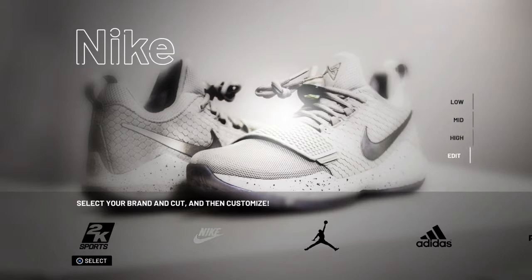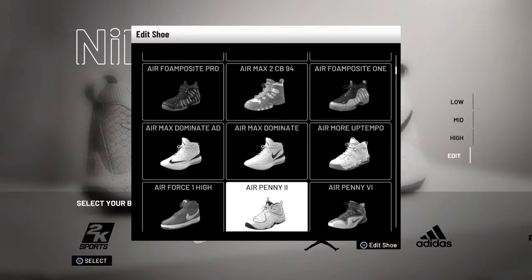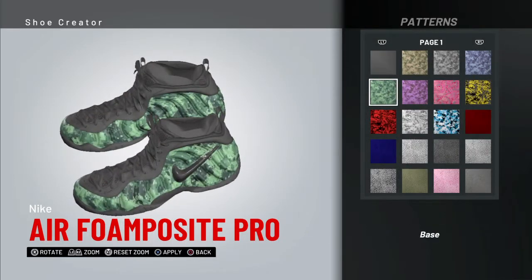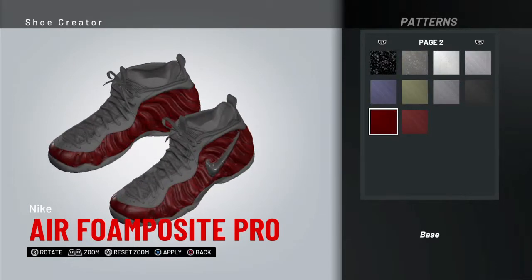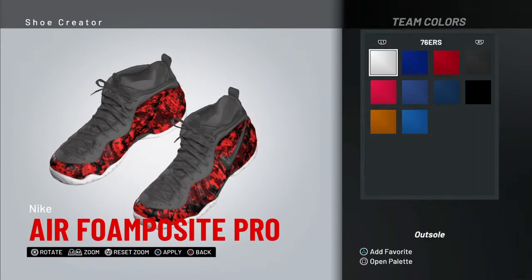Now you can create your own shoe or you can edit a shoe that's already there. Say, like the Foam Posites. Basically I usually go with like a pattern — just a two-color thing though. Like a pattern and then a solid color. Like, let's say this and then white.